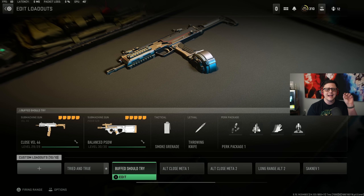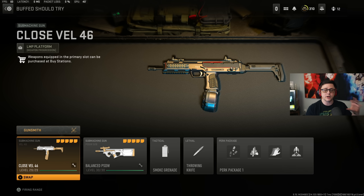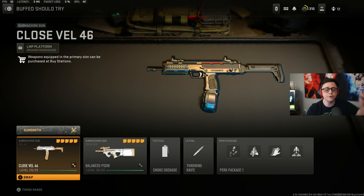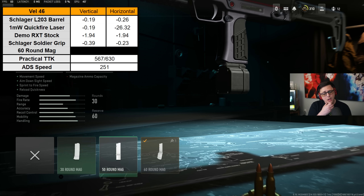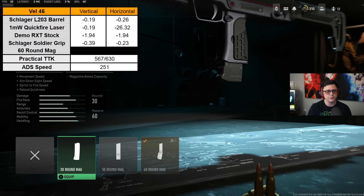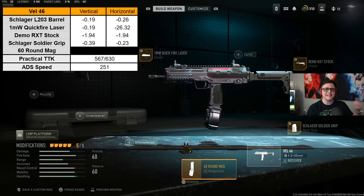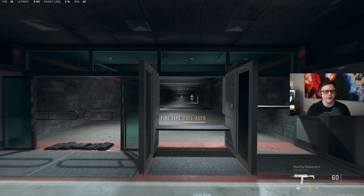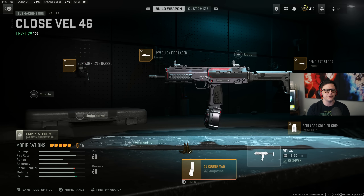Moving to the buffed 'should try' weapons — they haven't overtaken the meta because of TTK inconsistency, but they have a lot of opportunity. For the Vell 46, you'll see the build uses the largest mag, but you could drop down to get better aim down sight and even further for better movement. The Season 3 changes made these more viable, and even with a slightly smaller mag they perform well. A lot of people enjoy the Vell — you can get away with the 50-round mag; 60 is more than enough. For trios or less, 50 or fewer is fine. In the firing range demo, we only went through 22 bullets for two targets at those ranges.